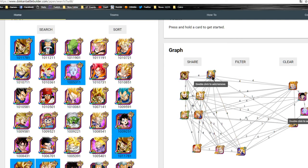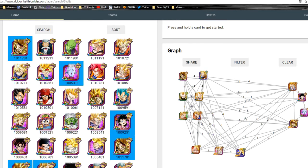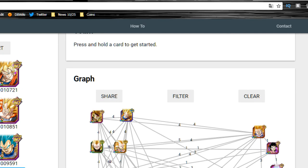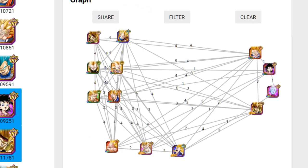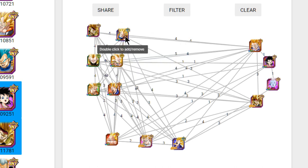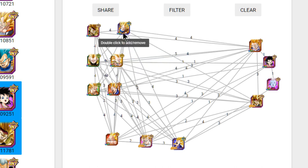So over here we have the first team build I've come up with — this is purely for Super Saiyan 3 team building. We have the Super Saiyan 3 Agility Goku. Now he only fits on this team if you are able to get him to level 140. That's the only time I'm going to recommend having him. If you don't have anyone else, yes, run him.